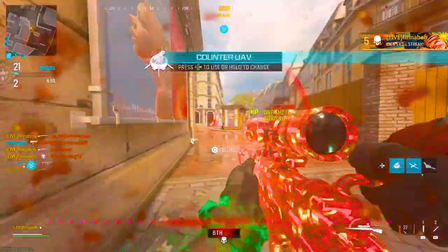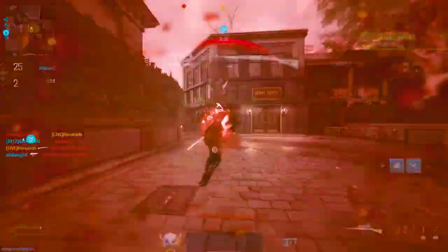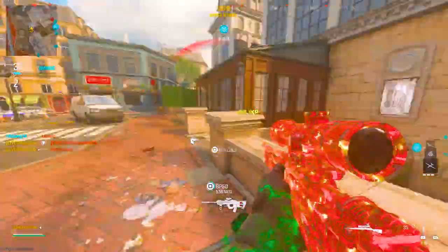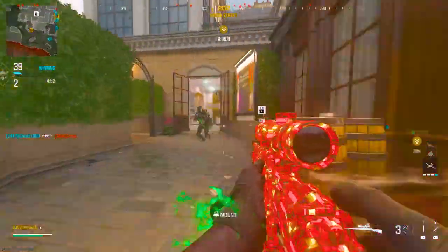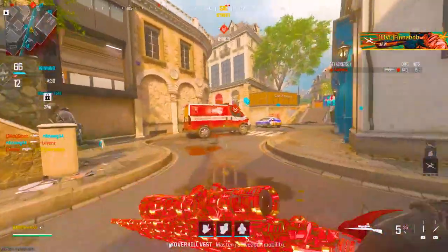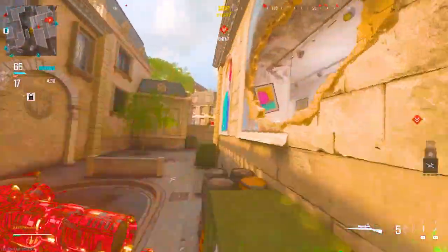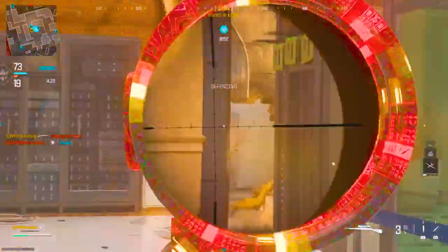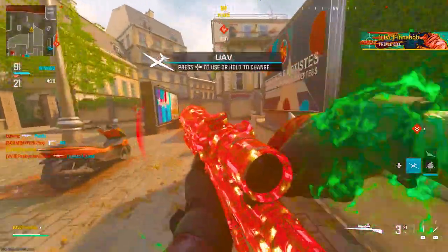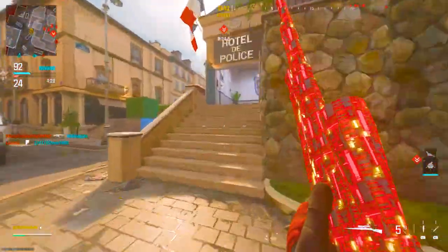Triple kill. A little bit of a quad feed. Going off with the Kar. Definitely getting a lot of hit markers, but that does make sense. If I can just get a good shot and try to get some headshots, I think we're good. Triple kill — imagine. I'm going off. I wonder if we're going to drop a DNA bomb. They also released a DNA bomb, which was from Advanced Warfare.